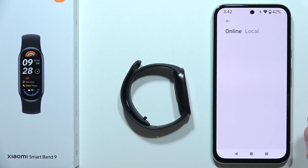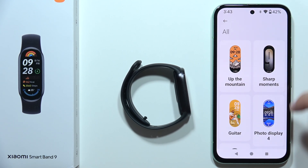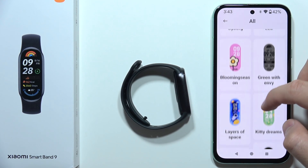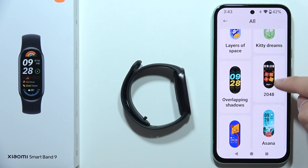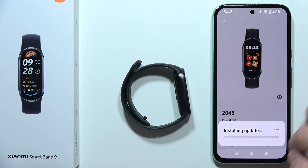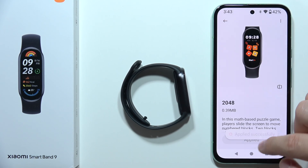Open 'Manage Band Displays', click on 'All', and now among all of these watch faces you will have to search. You can even find the 2048 game here — this is another game you can quickly apply. Open the watch face with the game and click apply.